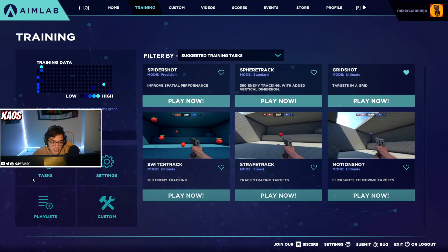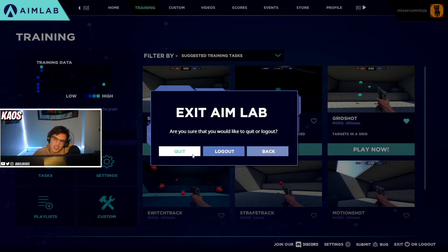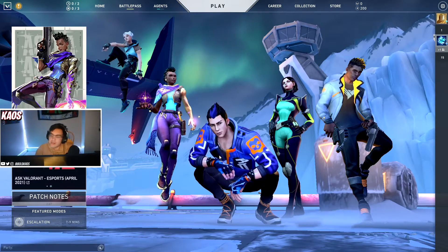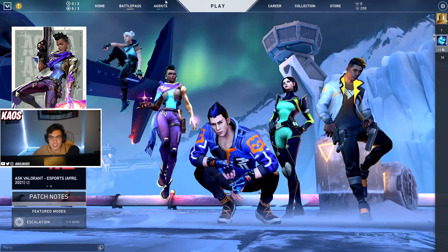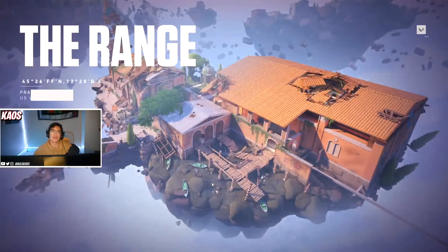There's a variety of other drills and skills you can work on in AimLab. Once you've spent about 25 to 30 minutes in AimLab getting your aim right — either warming up or practicing — we can hop into Valorant and work on our aim there. Now that you've spent some time in AimLab and you're nice and warm, let's go to the practice tab and the shooting range.